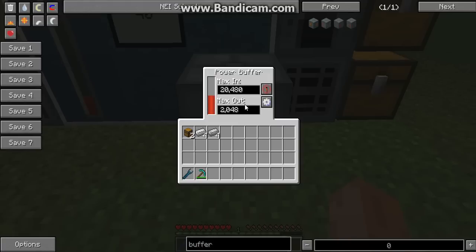So, power buffers — the max in and max out are configurable. There it goes, it responded. You can change this to about 10,000. If you put the max in and max out the same, it won't move, because they are the same — if you delete the zero over here.